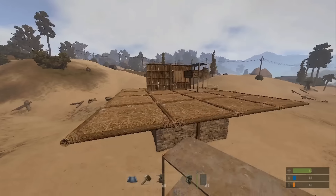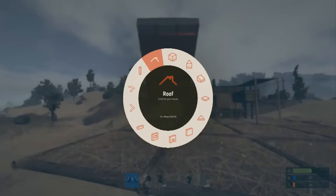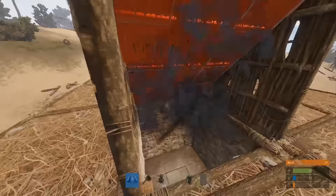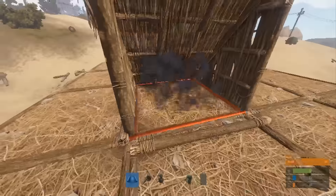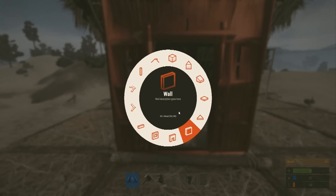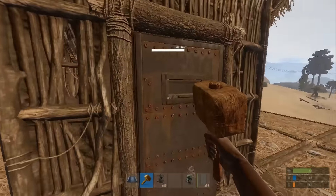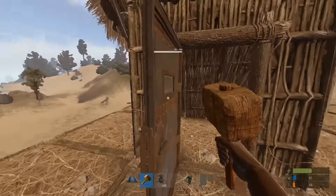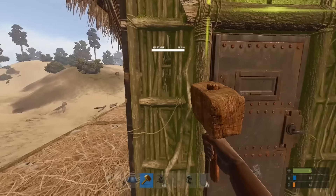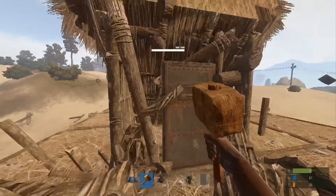I'll stand on this shelving unit here. We need to get rid of the roof — throw our roof up, throw our floor back up. Next we throw a door frame, then a door, which is going the right way. You want to make sure it opens out; I prefer it opening out so it doesn't get in your way. Go ahead and remove the door frame.